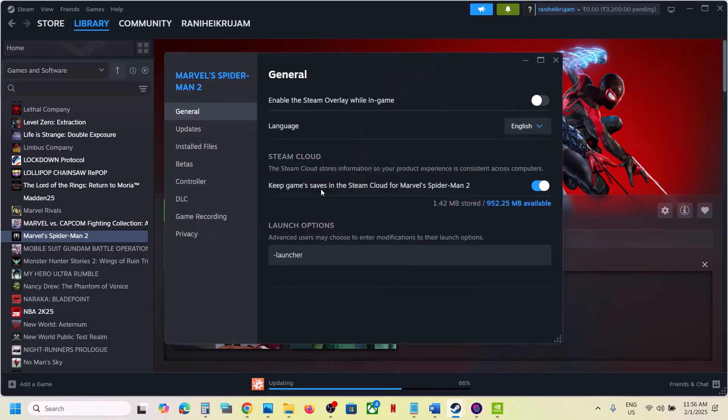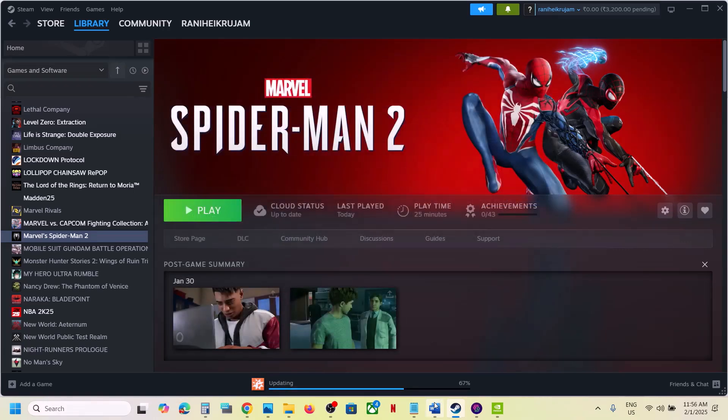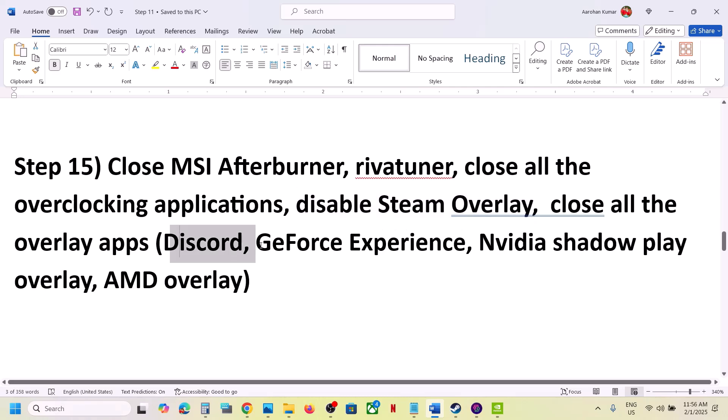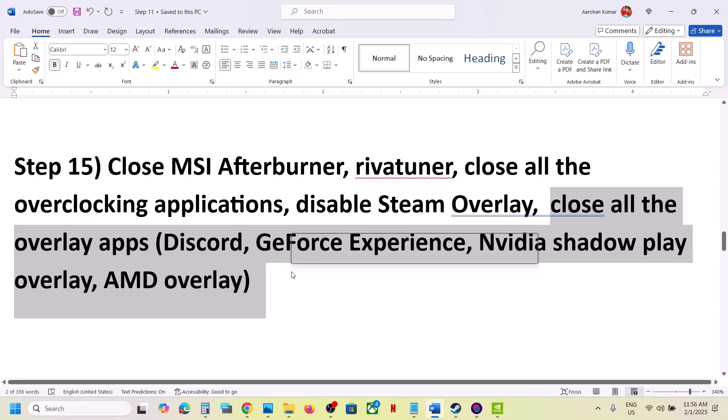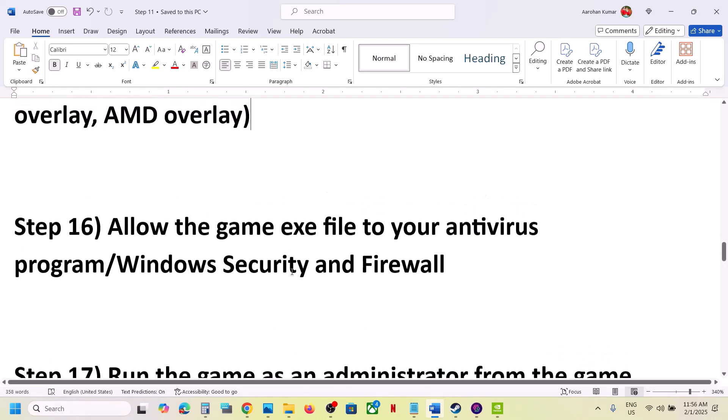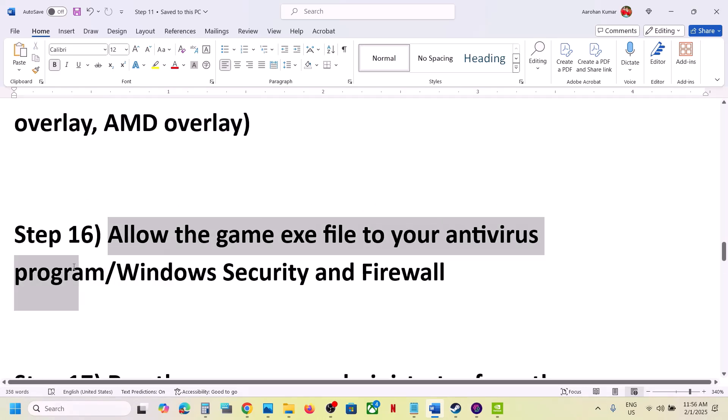Disable Steam overlay. Go to Steam, right-click on the game, select Properties, and turn off the option 'Enable the Steam Overlay while in-game.' If you have Discord running, turn off the overlay in Discord. If you have GeForce Experience, turn off the in-game overlay, or simply close all overlay applications and then launch the game.